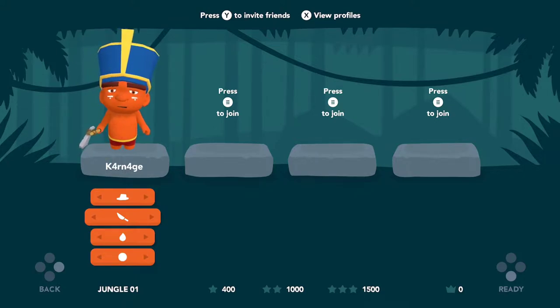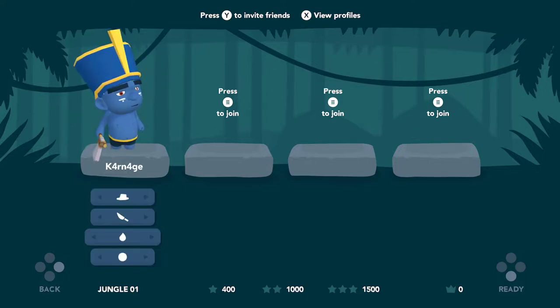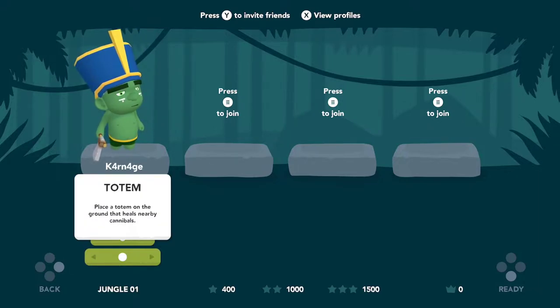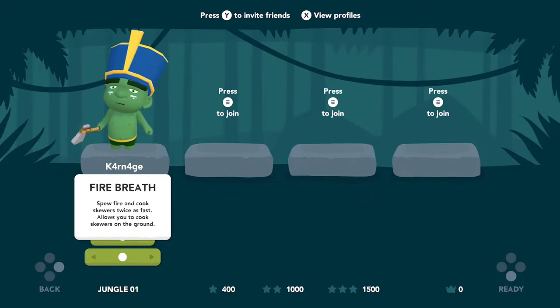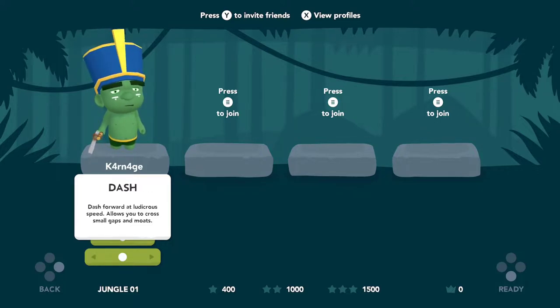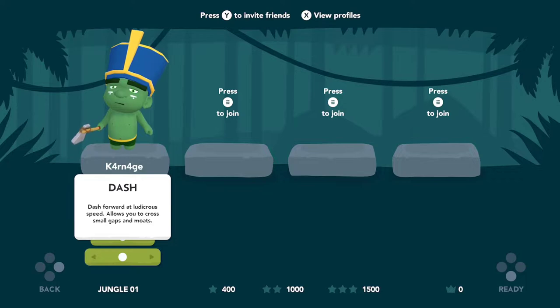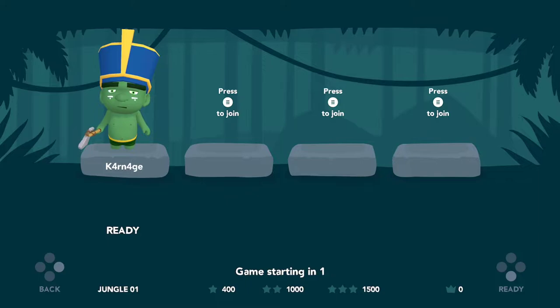Let's take a look at how we want to customize our guy. We can make him blue like an Avatar person — Xbox green, let's go with Xbox green. He looks like an ogre, he's Shrek now. We can pick our ability — dash, stomp, fire breath — there's a couple to choose from. I'm going to try dash.